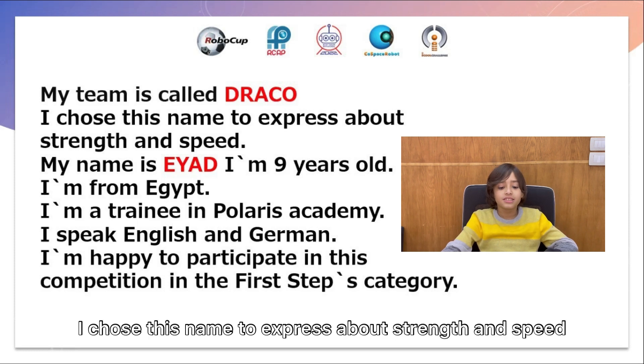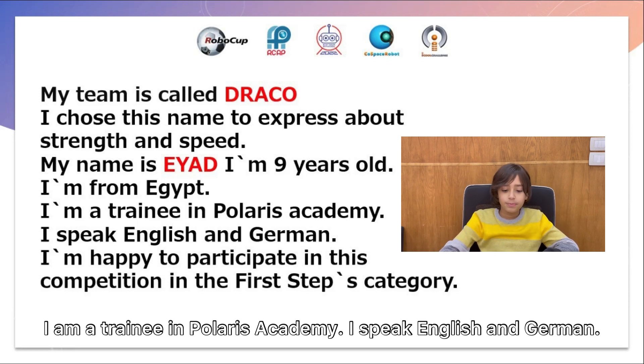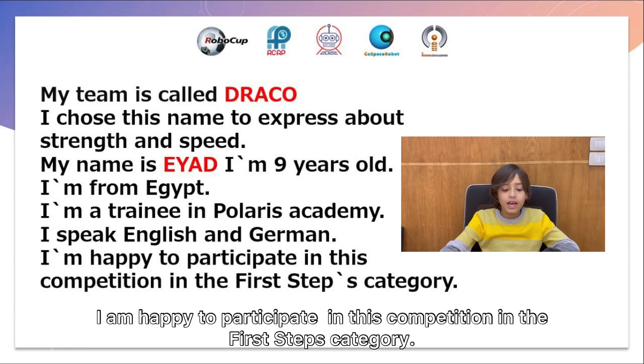I chose this name to express strength and speed. My name is Elad. I am 9 years old. I am from Egypt. I am a trainee at Polaris Academy. I speak English and German. I am happy to participate in this competition in the first step category.